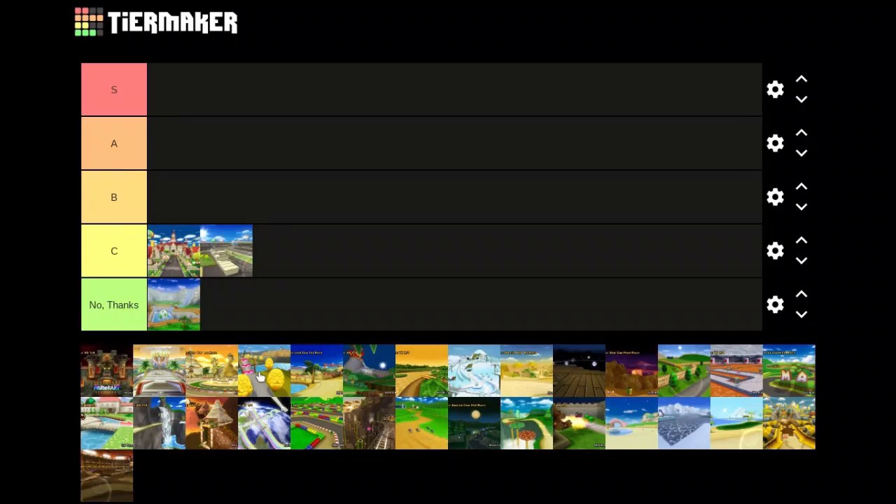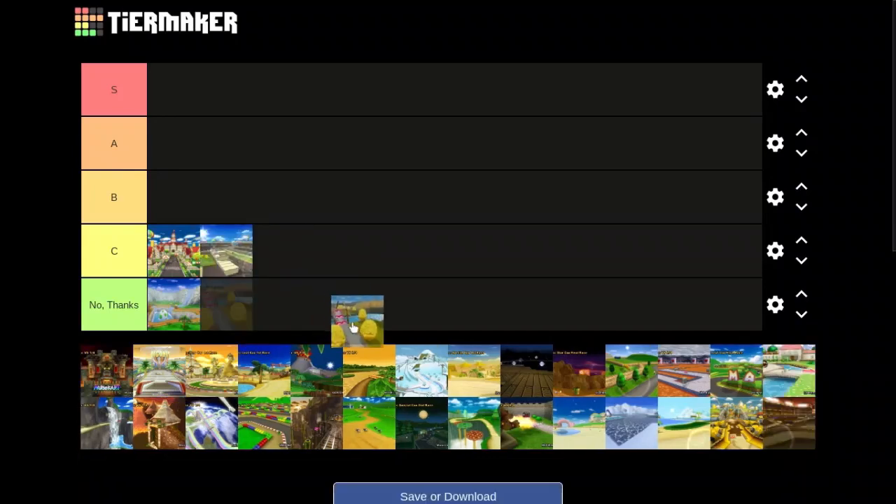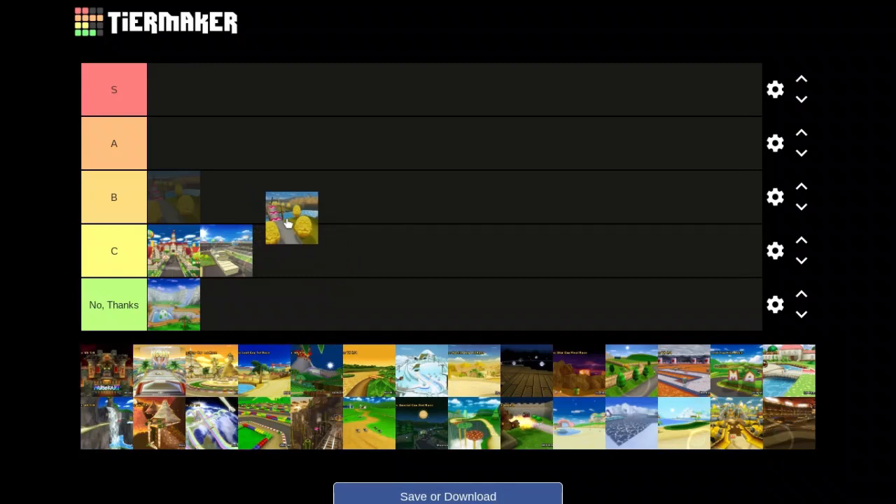Delfino Square. Even though this is a fan-favorite track, there are actually a few interesting shortcuts. It's another fan-favorite, especially since it's based off of Super Mario Sunshine — a very popular Mario game. The drawbridge at the end is super cool, and this is a great time online or with your friends. I'd say definitely an A-track. It's super fun and the music's great.